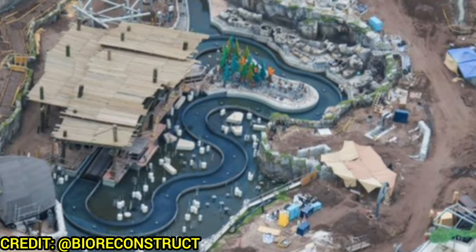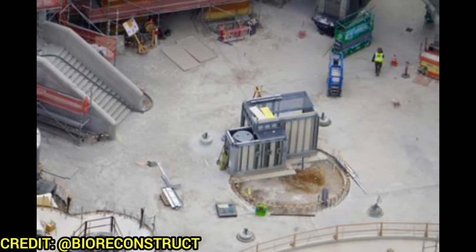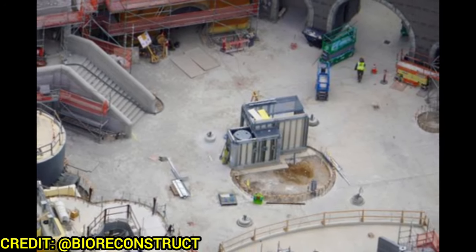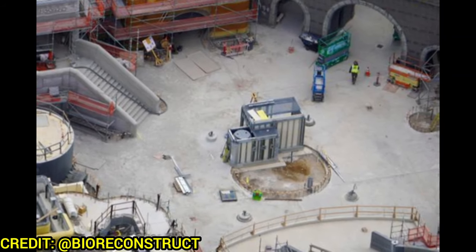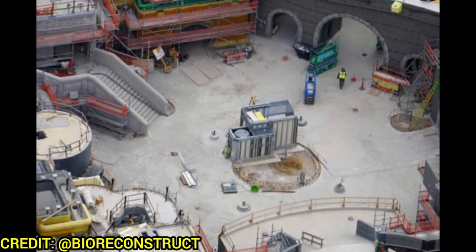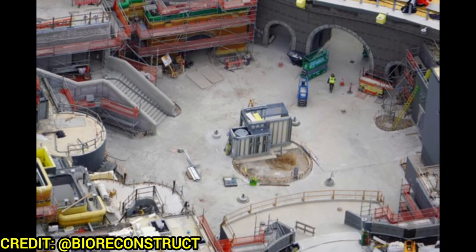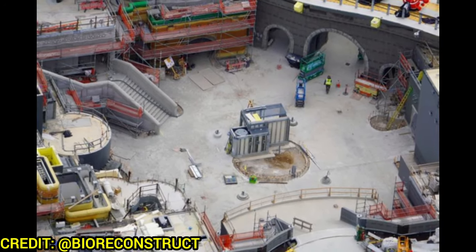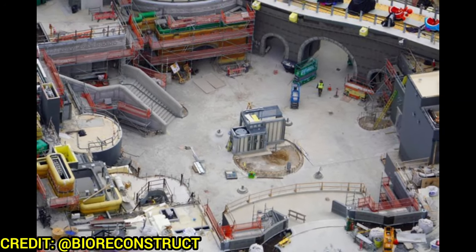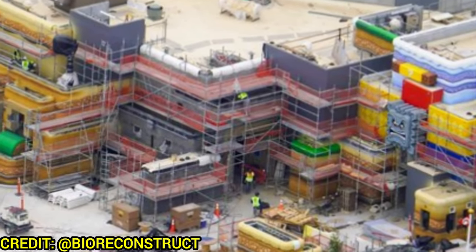Moving over to Super Nintendo World, more and more colors are forming on the Mushroom Kingdom. In the center will be the meet-and-greet for Mario and Luigi — big blocks where guests can meet in front of question blocks and make coins. The stairs are finished, Yoshi's Adventure entrance is coming along nicely, and Toadstool Cafe doesn't have its shell yet but is in place on the left-hand side.